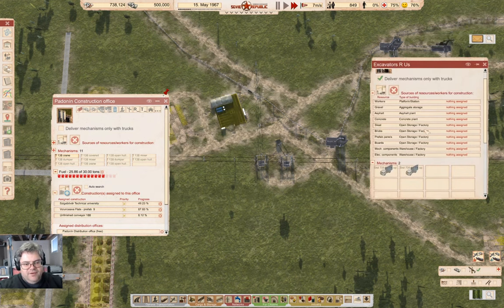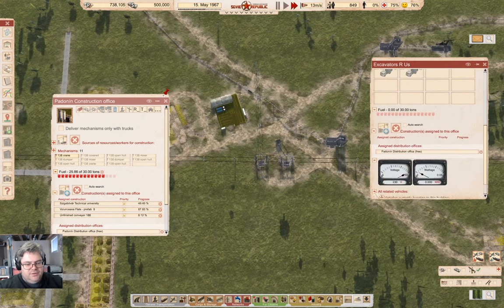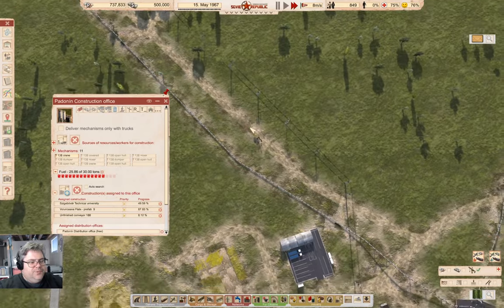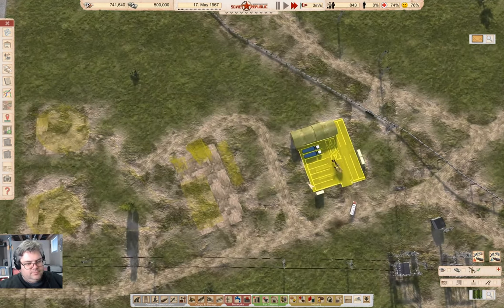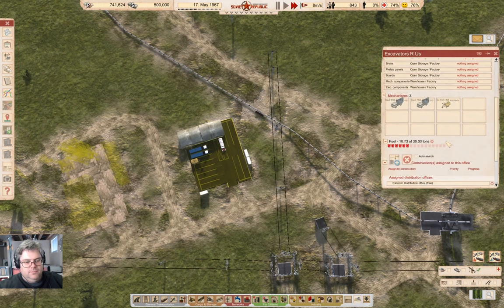And here we now have power. There are cisterns coming. Hopefully that will allow for some relatively rapid deployments of these things. It's got fuel.